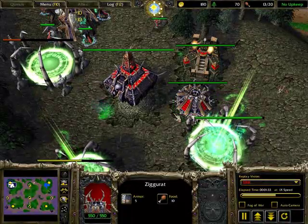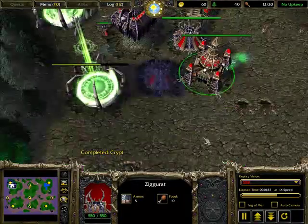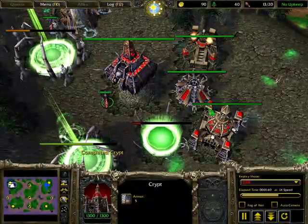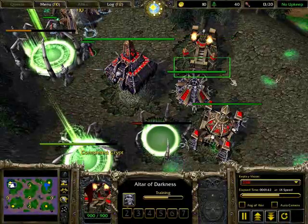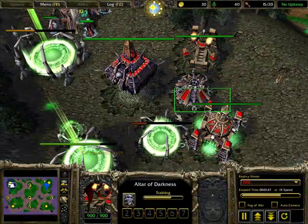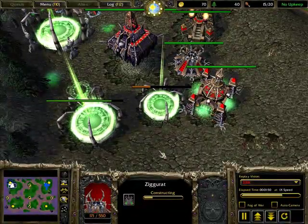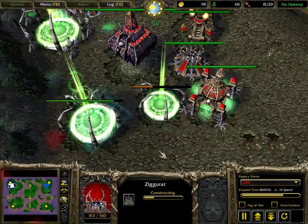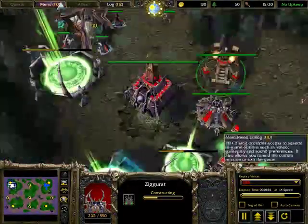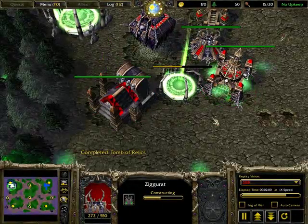Imagine transmission lines — you want a post next to each one. A Ziggurat goes between these two buildings, providing one building buffer between them. Echo Isles at ten o'clock is a pain because you need a third Ziggurat to block everything.